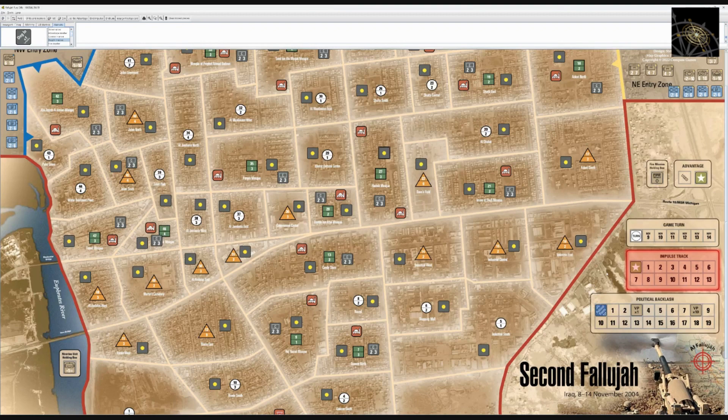There's also an impulse track. This is an area impulse game, similar to Turning Point Stalingrad or Breakout Normandy. The impulse track breaks a turn into mini-turns: instead of one side moving all units then the other side doing the same, each impulse has one side activate an area, move, and fight, then the opponent does likewise — and units are spent afterward, unable to take further actions that turn.